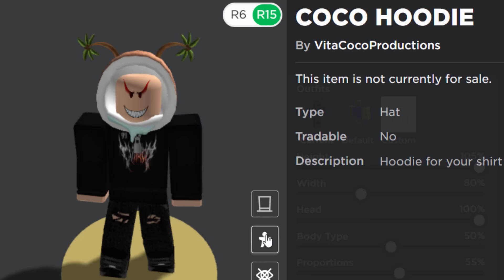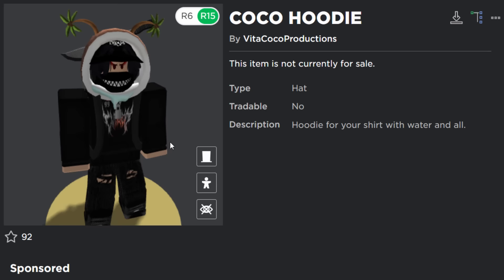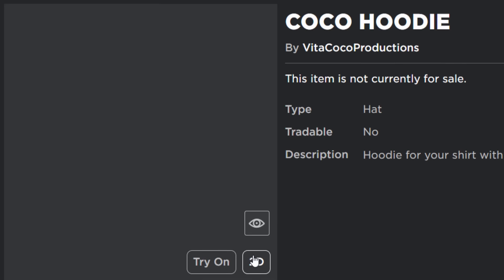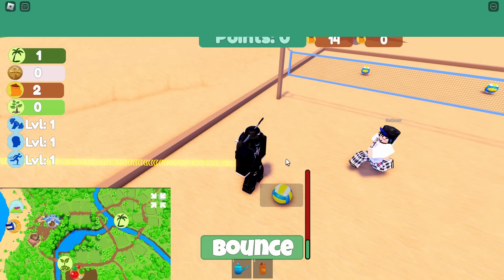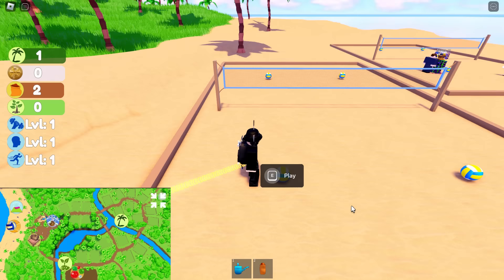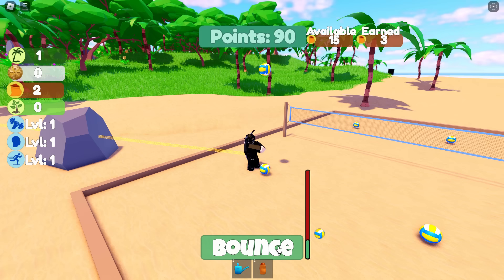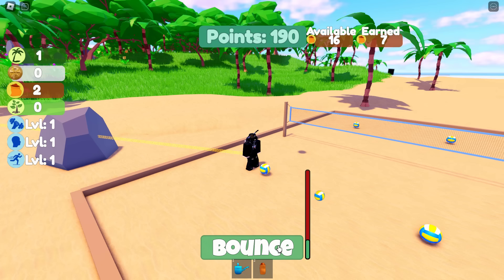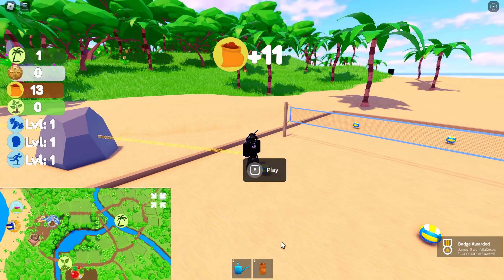The second prize is a cool hood item - it's actually well made, though I'm not a fan of the branding on the side. To get it, open the map and go to the volleyball minigame. Hold E on one of the volleyballs to start. Click bounce to hit the ball in the air and rack up points. I failed the first try, but you can retry immediately. You need to get roughly 240-250 points to earn the badge.